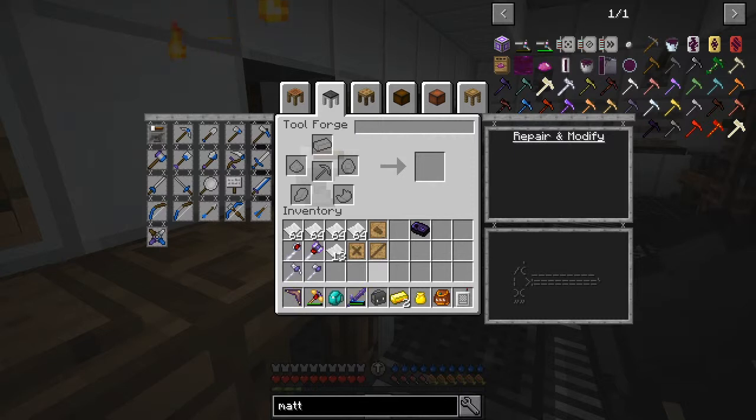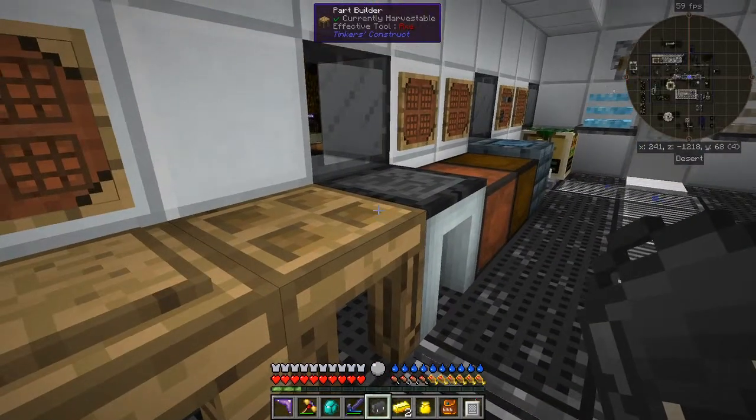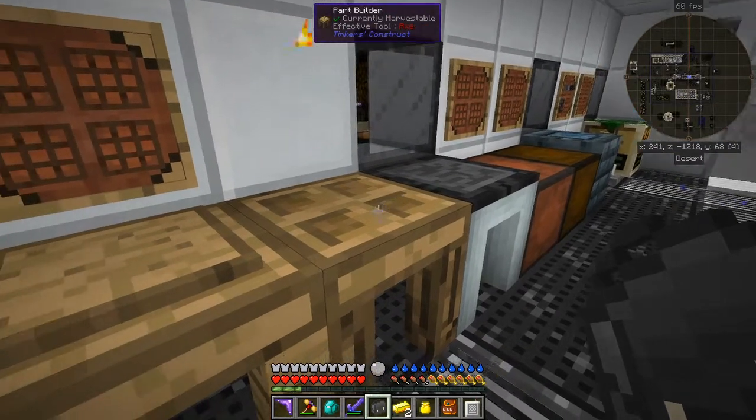Now the next thing we're going to do — let's put these away and come back to the pattern chest here, and we shall make a pickaxe. Of course I've got to go and get some old bits and pieces for a pickaxe. I think this is just straightforward like this. Because I've got a pickaxe already, but this one here is a silk touch, but it breaks because it's manyullyn. So let's make a pickaxe first of all.